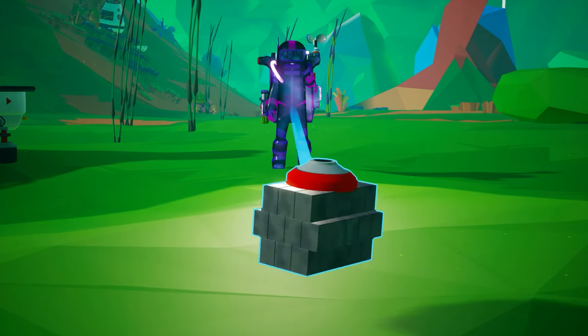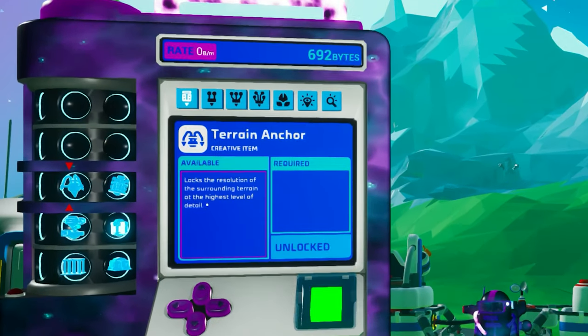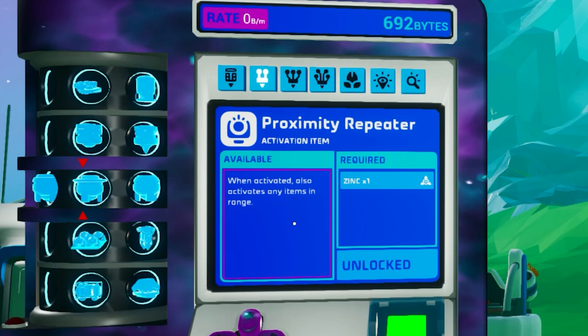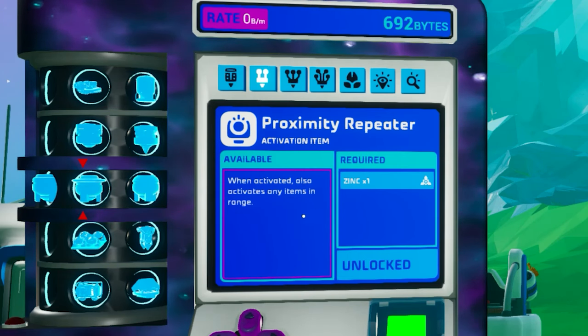Now it's time to spend some bytes. Open your catalog, go to the small printer page, go down to the repeaters line, then select the proximity repeater, which costs 700 bytes, and unlock it. I'm in creative mode right now, so they are already unlocked for me.